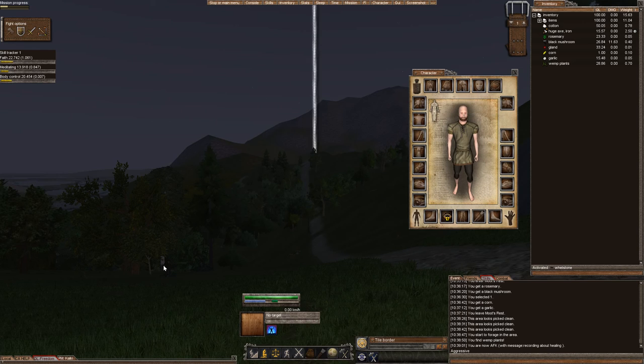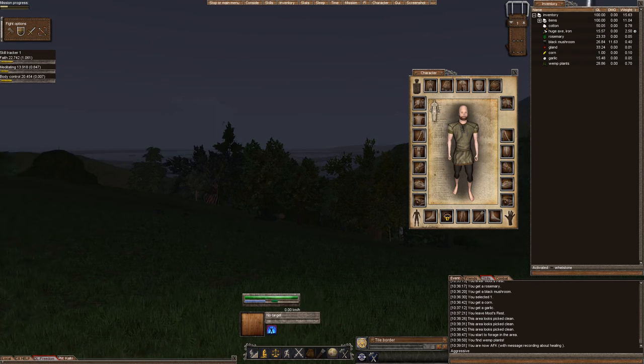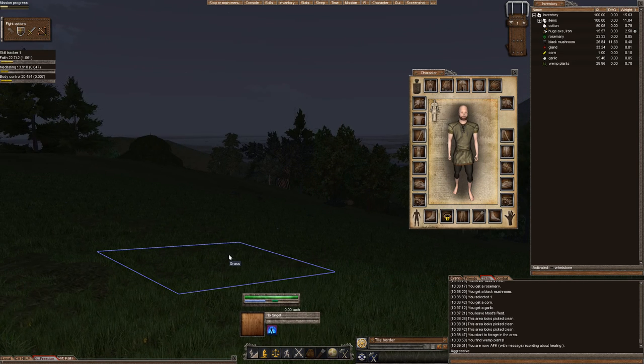As you know, Wurm is a dangerous place and if you get caught in the wrong spot, bye-bye — you're off to no man's land through the red portal of death. We're going to learn about healing ourselves with cotton and making healing covers that increase our rate of healing.